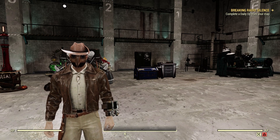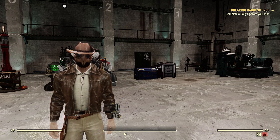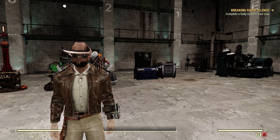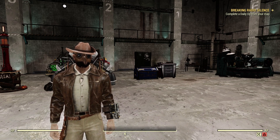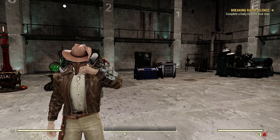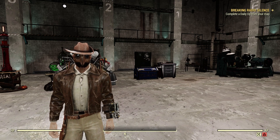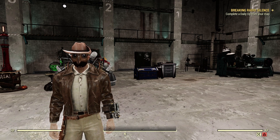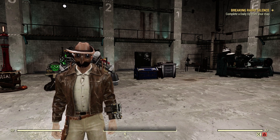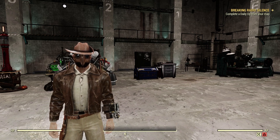Welcome to Fallout 76, this is Jim. In this video we're going to take a look at the Spectacular Performer's Outfit and Spectacular Performer's Headwear, which is new to the game since the March 26, 2024 update. You can earn the plans for the outfit and the headwear by completing the All the World's a Stage quest.